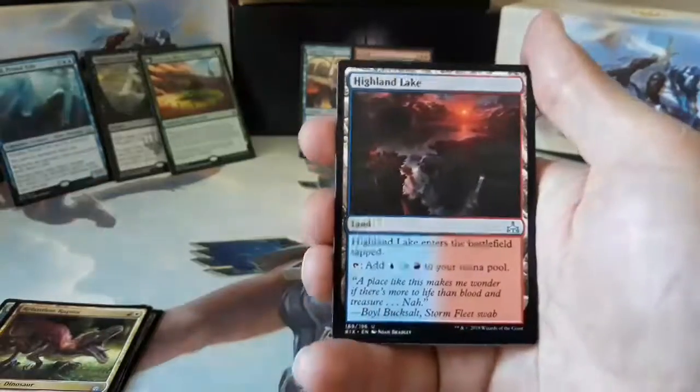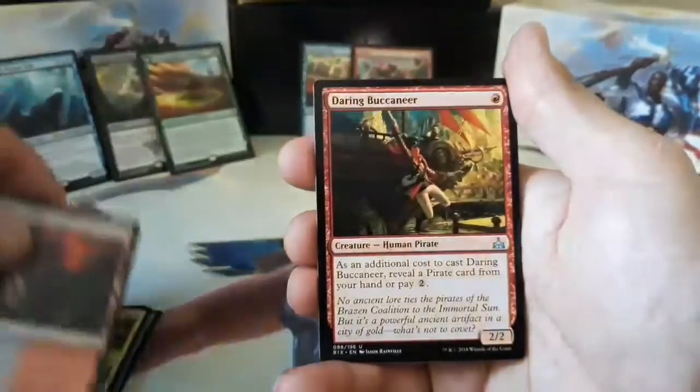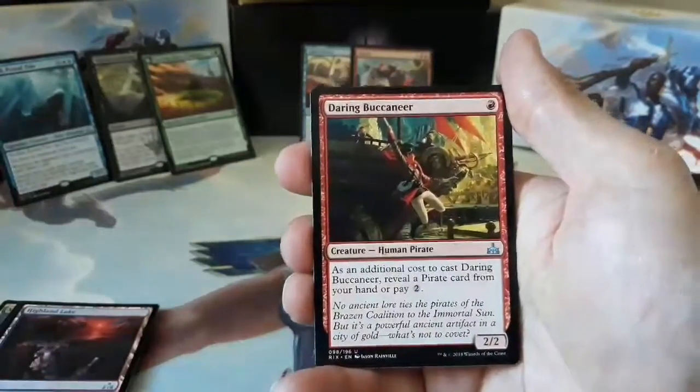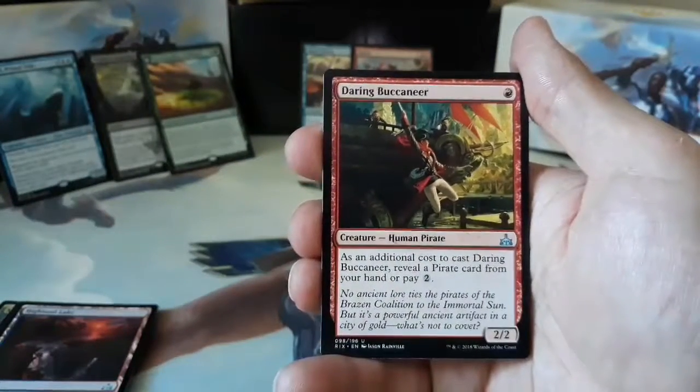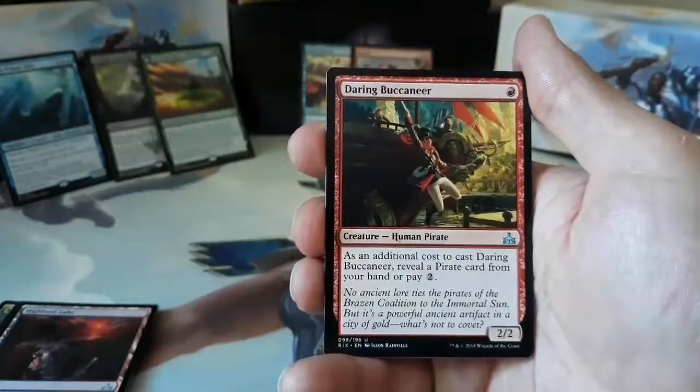Our second uncommon is a Highland Lake. And our final uncommon is a Daring Buccaneer. One red to cast for a 2/2 Human Pirate. As an additional cost to cast Daring Buccaneer, reveal a pirate card from your hand or pay two.